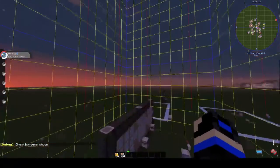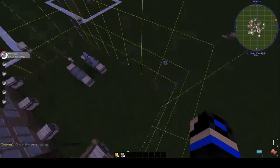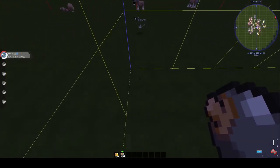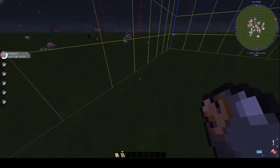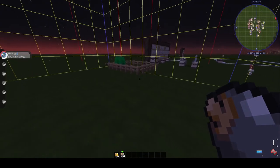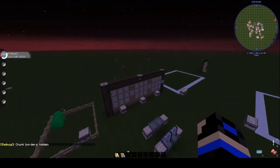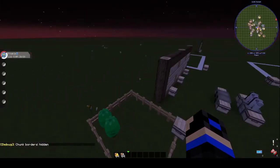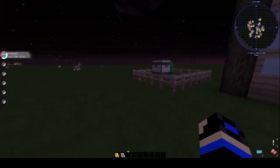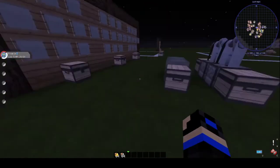Also, if you do F3 plus G it shows you the chunk borders. On Poker Resort you can only have 32 apricorns per chunk — so 16 here and another 16 there, only two rows per chunk. There are 320 apricorns you can place on Poker Resort in total. Also, if you get skills and level up you're able to increase that limit and get more apricorns placed.